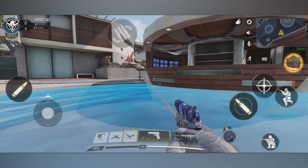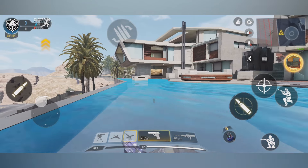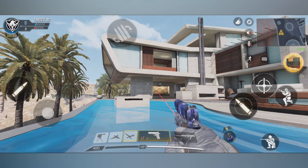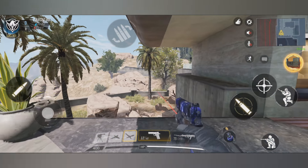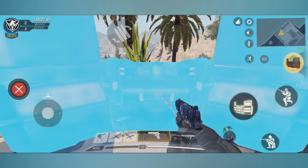Here we are on Raid. Secret location number four takes us to this beautiful map, and if you ever wanted to get to an area where you could really hide from everybody and they would never know where you are, this is probably going to be the area. It's a cool secret location if you're maybe playing with friends doing hide and seek or anything along those lines.